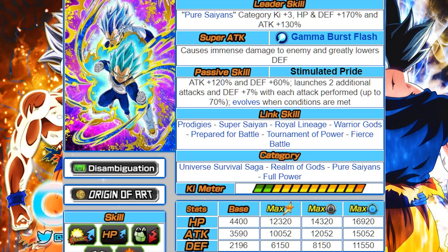His links are Prodigies, Super Saiyan, Royal Lineage, Warrior Gods, Prepare for Battle, Tournament of Power, and Fierce Battle. I would really love if Blue Vegeta had Godly Power instead of Prodigies — holy shit, would that be a huge buff for him. Prodigies is something you're really not gonna get ever — it's basically just Beerus units. Prodigies is a bad link for the most part, because it's very difficult to get that link consistently. But if he had Godly Power, units like Jiren, UI Goku, and Beerus would all have synergized so well.